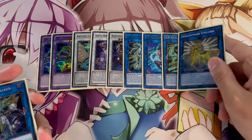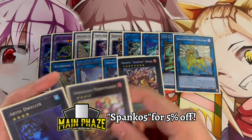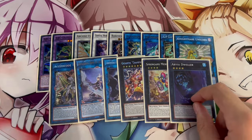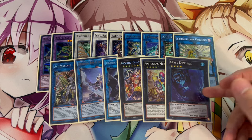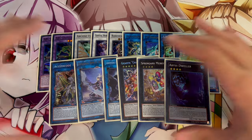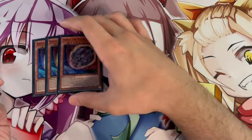Unicorn is another option since Unicorn into Access Code is very powerful. We're also playing 1 Appaloosa, 1 Underworld Goddess, 1 Saryuja, and 1 Merrymaker. Merrymaker is really good — if you don't have access to Discoliseum and want to get to Therion Regulus, it'll help you get there. Lastly, 1 Dweller is really powerful in today's format, though it could be any other Rank 4 or even another Link Monster. Use this extra deck as a skeleton and change it up as you see fit.